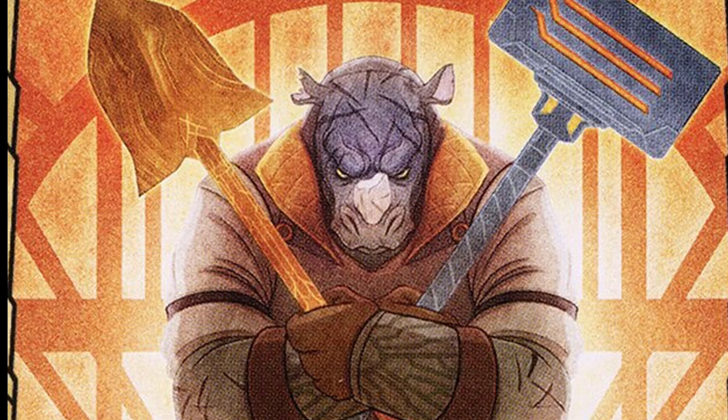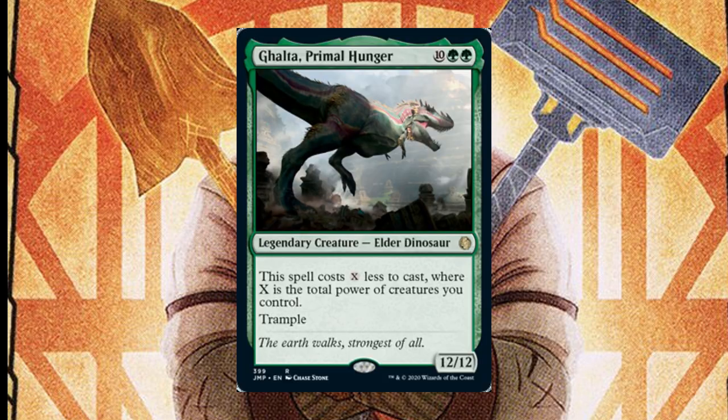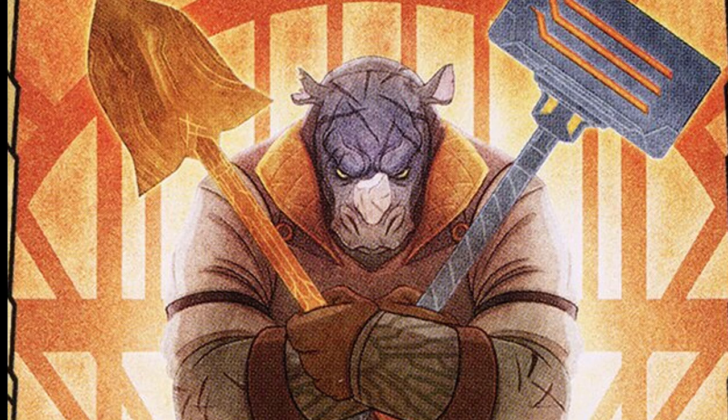Drain life with Essence Harvest based on your largest creature's power, and run down your remaining opponents with your favorite Elder Dinosaur, Ghalta Primal Hunger. Don't forget to ramp well if you use a high CMC curve while you're in the best ramp colors — it'll be worth it in the long run. Let me know what you think of Mr. Orfeo and what kind of cards you would include down in the comments below.